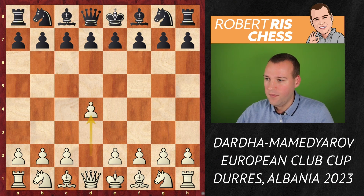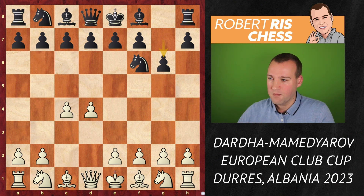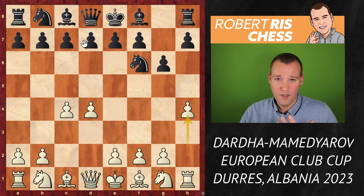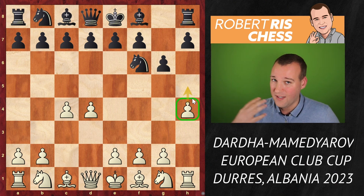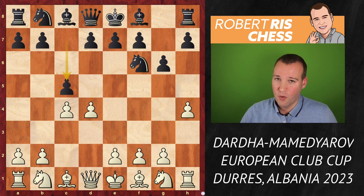Darda starts with 1.d4 and we get Nf6, c4, g6. Sharp opening — is it going to be a Grunfeld or King's Indian or maybe something else? White plays h4, a really sharp move and a modern treatment of this Indian opening with the move g6. It's not that white is really threatening to play h5 right now, but in certain cases it's nice to have the pawn already there so that it can get in touch with Black's kingside. There are various ways to respond and there's no time to cover it all in detail.